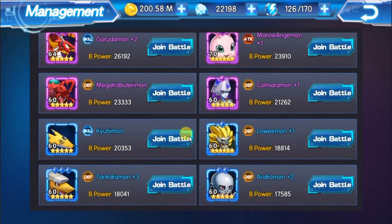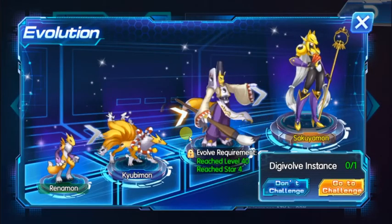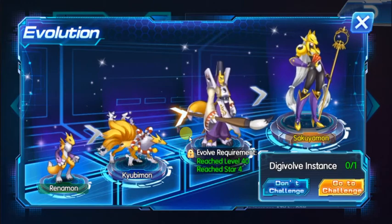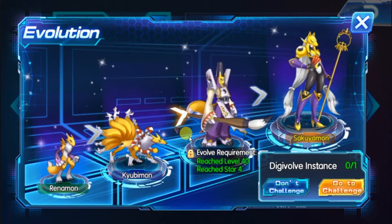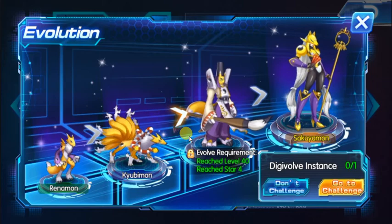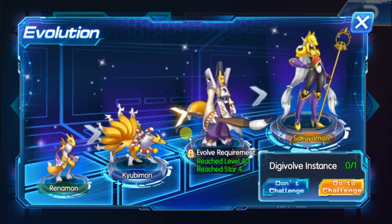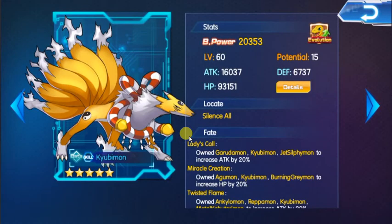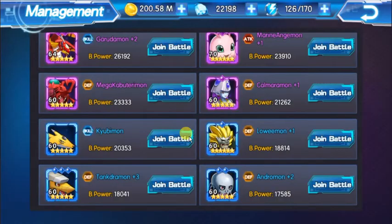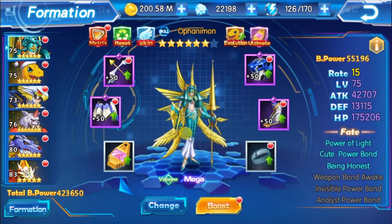I also want to talk about Angewomon versus Kyubimon. I use Kyubimon on my other account and Kyubimon — or rather Sakuyamon — is more useful than Angewomon for your team because Sakuyamon's silence is almost always guaranteed, whereas Angewomon's buffs are not always reliable. On my other account I went for Sakuyamon instead and managed to catch up with other players very fast.